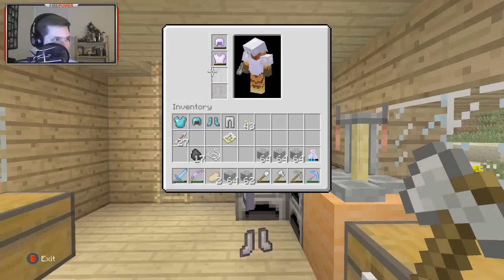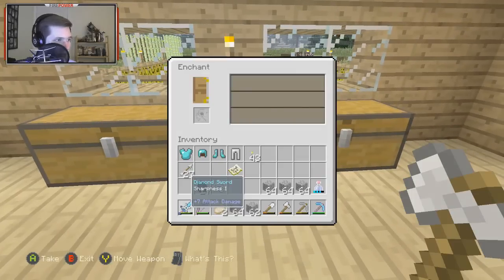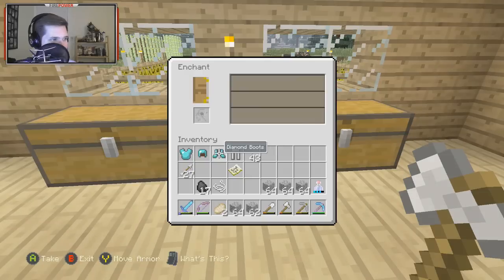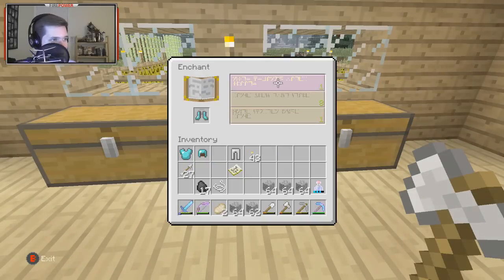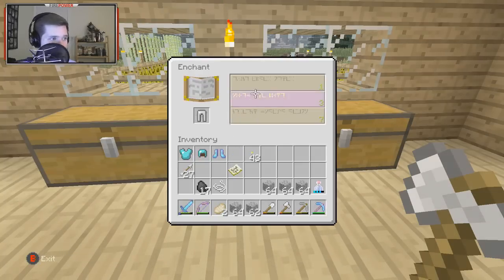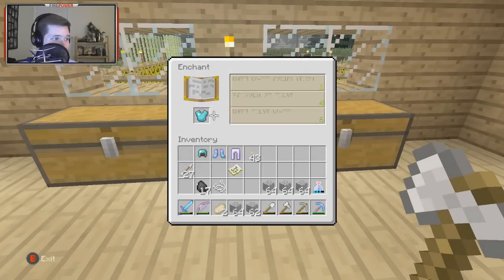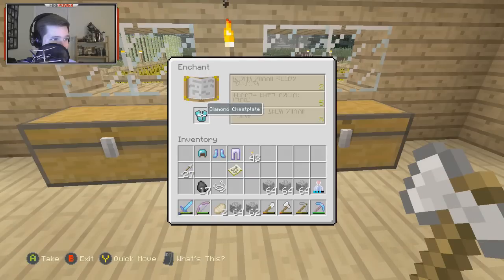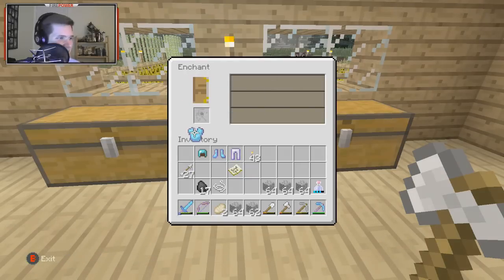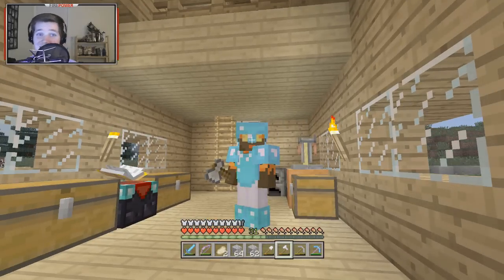I want the old armor to die and disappear on its own — leaving it out here to vanish. Now let's enchant from bottom to top, starting with boots — putting level one on it. Protection 1, that's what I want on all of these. Chest plate — let's find out: Protection 1. And again Protection 1 on the helmet. Here's our new full set of armor looking super dope — we're only missing half an armor bar, so we're pretty much full armor.